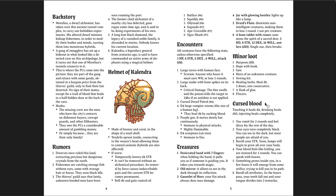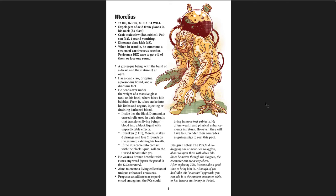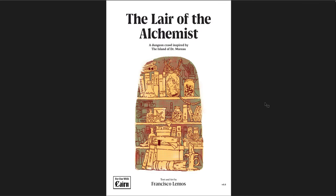You get the dungeon right there, but then you also get a backstory with rumors, a magic item, encounters, treasures, minor loot, and what happens if you get the cursed blood. There's also a cursed dwarf patrol — a particular set of NPCs you can interact with along with their traits. And of course, Morellius, who is the alchemist — a horrible thing that has been working here. He aims to create a living collection of unique enhanced creatures. That's the whole dungeon — five pages. Super cool. I really highly recommend the Lair of the Alchemist. I've been looking through a lot of Cairn adventures recently and I'm very impressed, and this is one of the top ones.